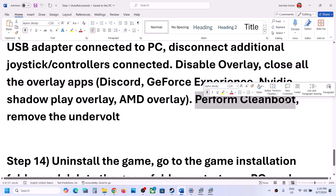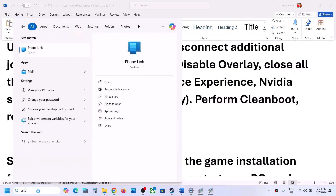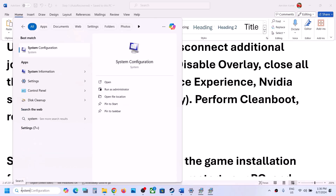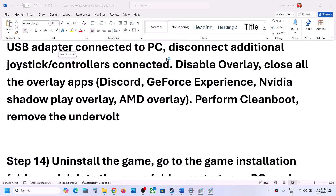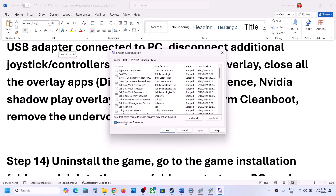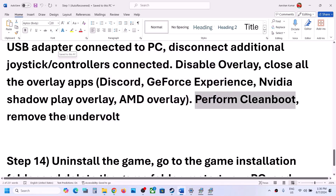To perform a clean boot, type System Configuration in the Windows search box and open it. Go to the Services tab, check the box that says Hide All Microsoft Services first, then click Disable All. Click Apply, then OK. You will see a restart option — restart your computer and then launch the game. Also, if you have undervolted your computer, remove the undervolt and then launch the game.